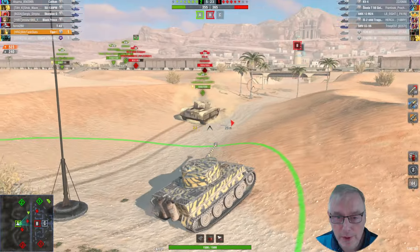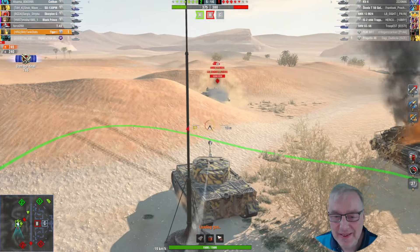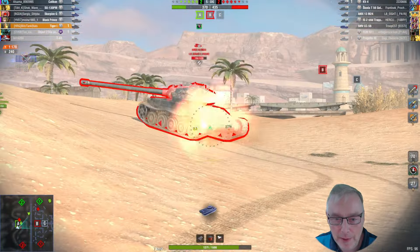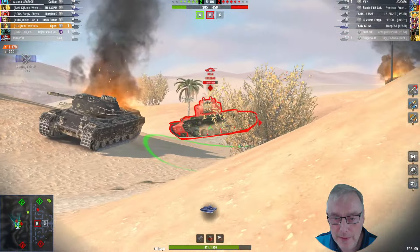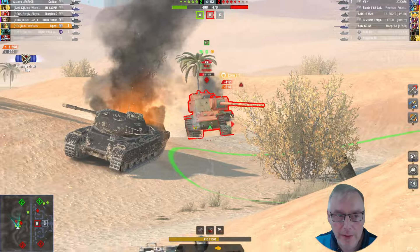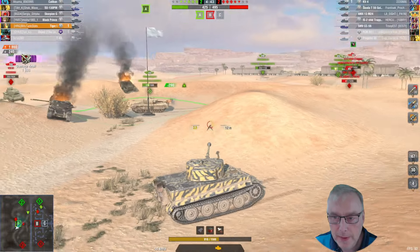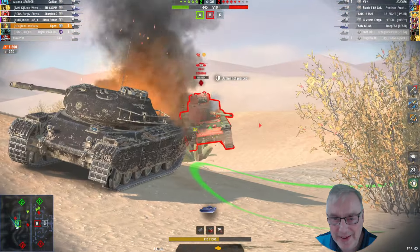I'm surprised that didn't go in - it should have missed as well. It's not normally very accurate. Not going very well at the moment but we'll keep peppering away. It's got about a 220 alpha gun so we're doing ambush damage with this. The AMX has fired his 2 shells so hopefully we can finish him off. Didn't manage to track him unfortunately - all I wanted was a track critical. KV-4's coming with its big heavy hitting gun - put 361 into me. But we've got plenty of HP on the tier 7 tank - we've got 1500 starting. Switching to a bit of gold to get through there, aiming for that lower plate.